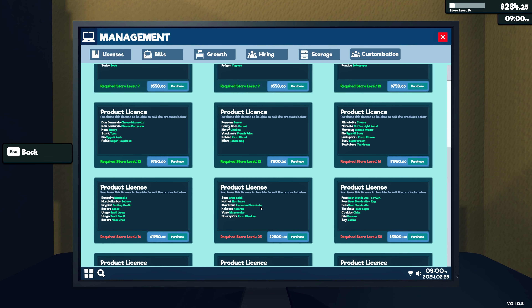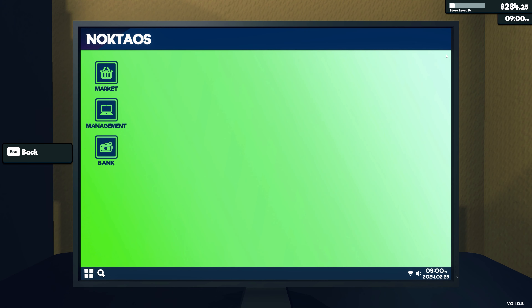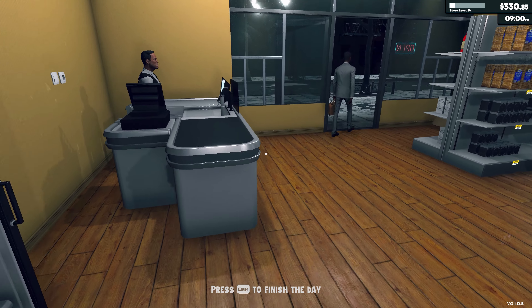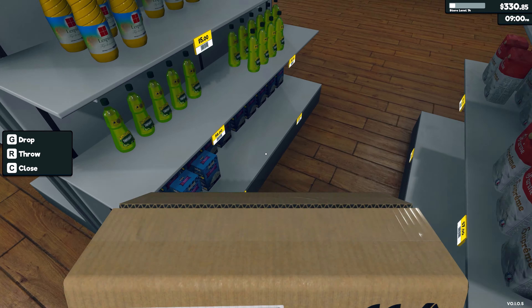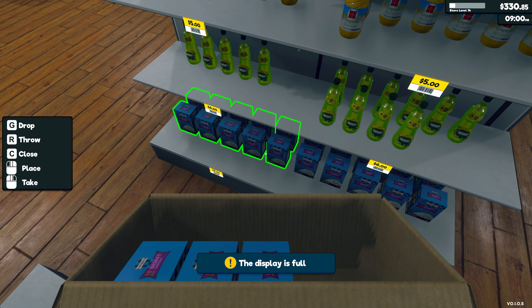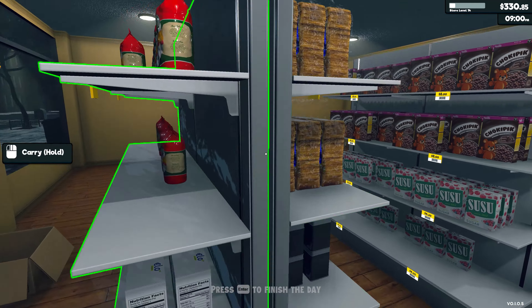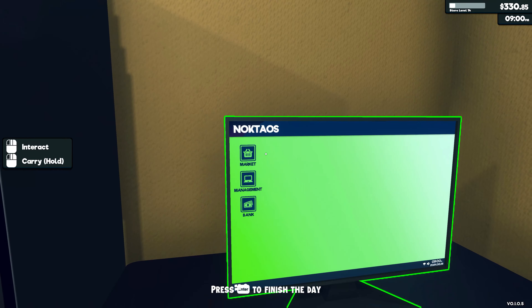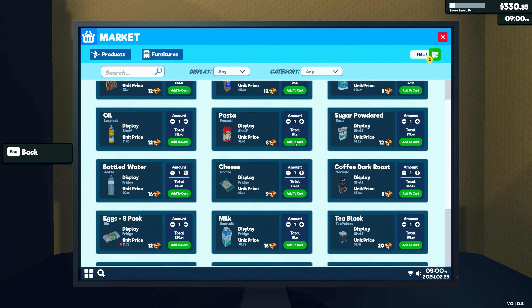I need more coffee actually, and cheese, oh my god. Let's go purchase some coffee, some cheese, and probably some water too. Flour, oil, bread, tea - I actually have enough tea. The display is full.